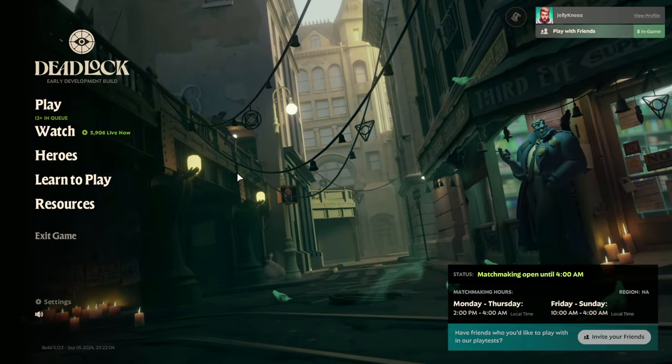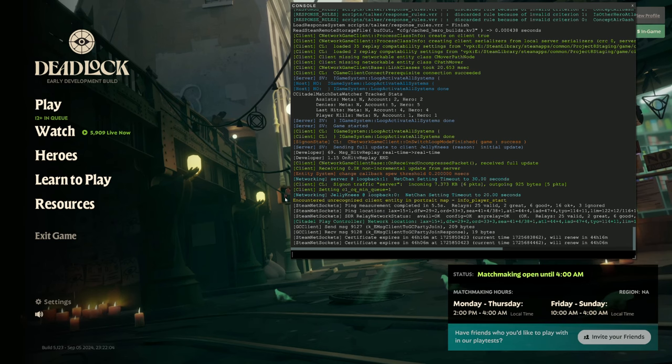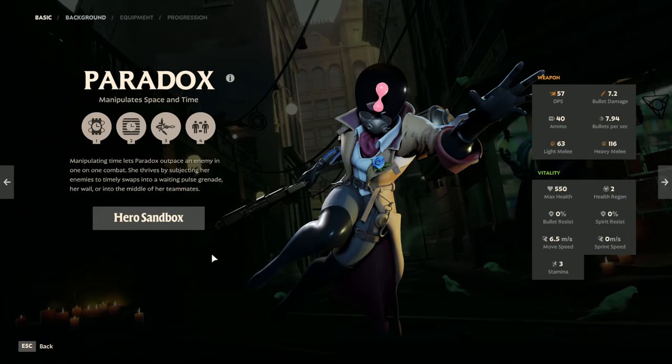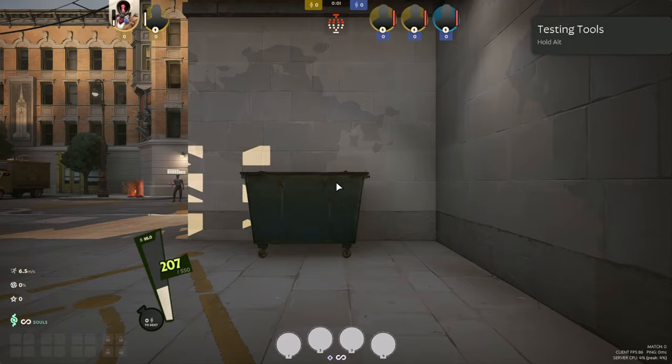Next, you'll need to open Deadlock and hit F7 on your keyboard to open the console commands. From there, paste the crosshair settings by hitting Ctrl and V at the same time on your keyboard, then finish by hitting Enter. Now your crosshair should be prepped and ready for your next game. Feel free to load into a sandbox to test it out first though.